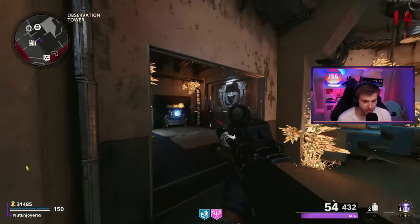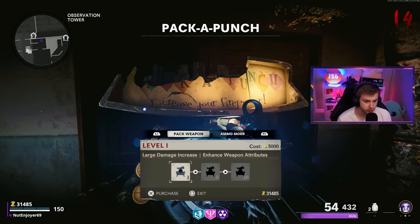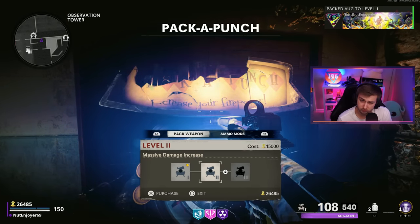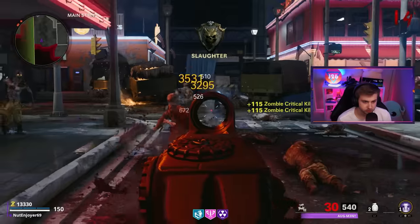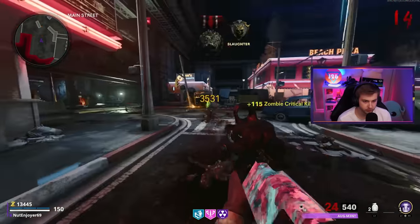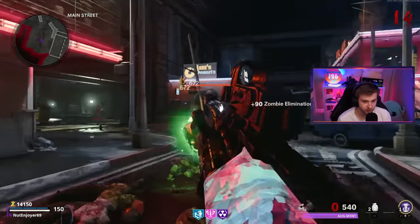Give me that PhD. Now our next perk on our hit list is Jug - at least I'm pretty sure. We'll get Pack-A-Punch one, might as well get Pack-A-Punch two while we're here. Now let's work our way back towards Jug. So far so good, I'm pretty sure this is the right order. All great colors on these perks - the blues, the pinks, the purples. It's just a fire combination.